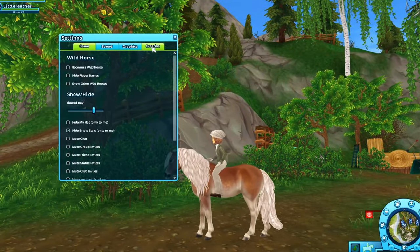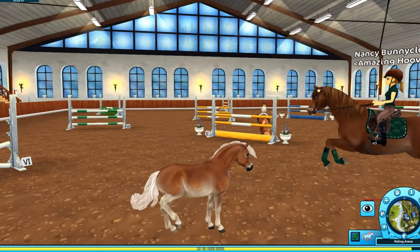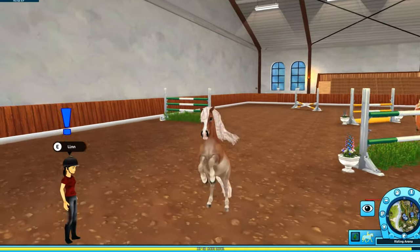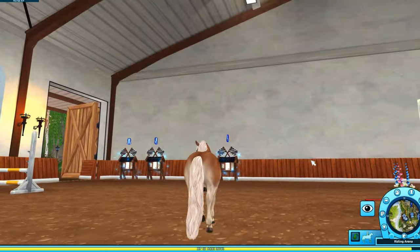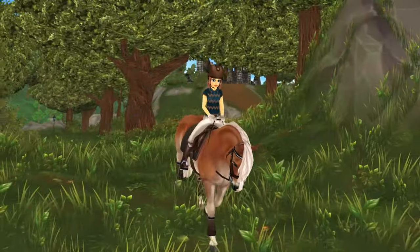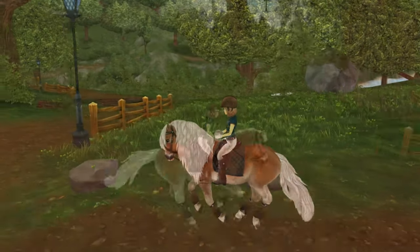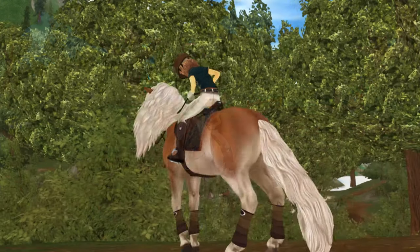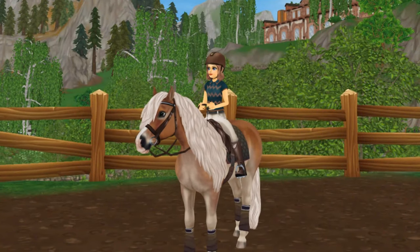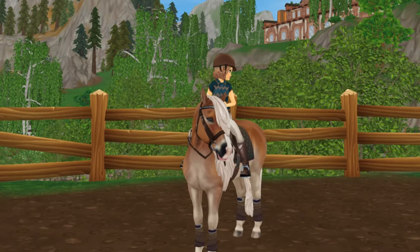Here she is! I honestly don't have anything bad to say about this pony — I think the coat is really nice and the animations for the most part are super cute. Let's go into the arena and test some of the animations out. We've got a nice stop — at least it's not like the Jorvik Friesian stop where they slide for about a mile. The rear is so small! I'll just cut to a quick montage of all the animations so you guys can check this pony out better. The Haflinger is super cute and I feel like I got pretty lucky for my first spin.